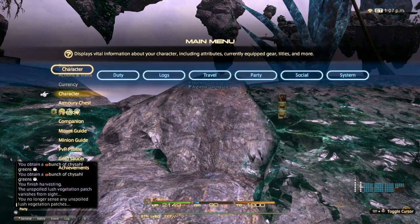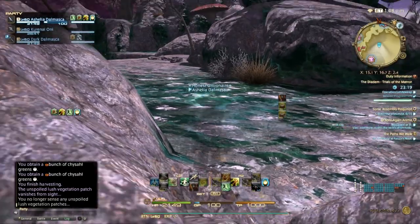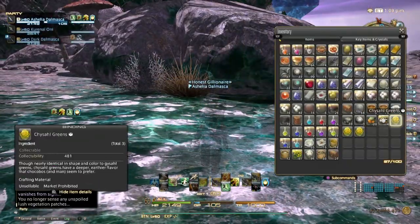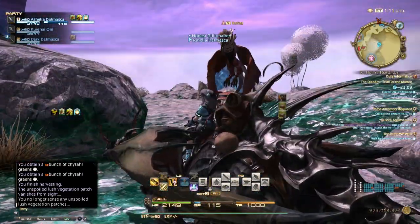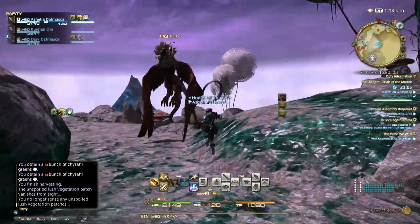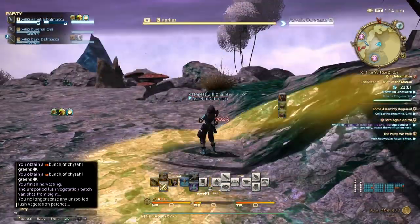I recommend you cap your red scripts and buy grade 5 materia every week — it costs 400 red scripts. So cap your red scripts every week. I still haven't found out how to get back up, so just die and you'll go back up after you do the node.